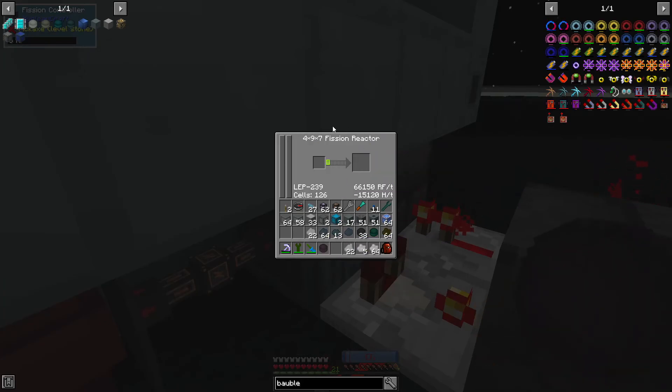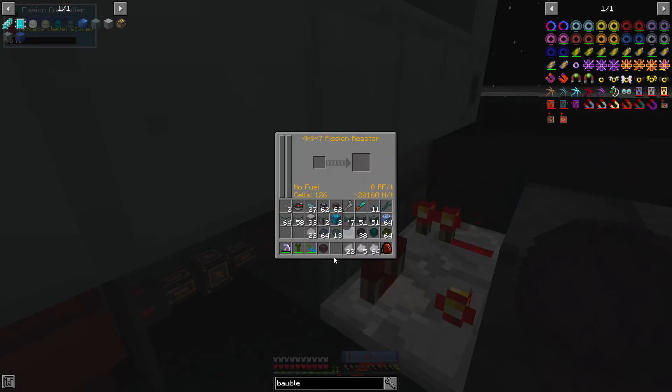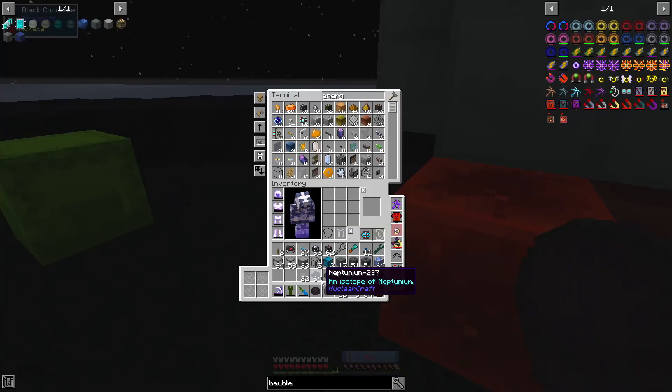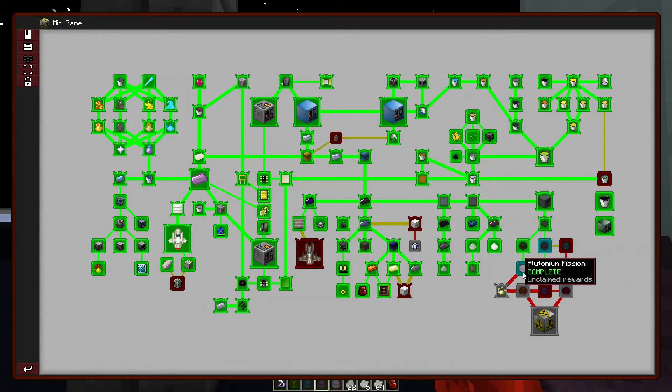We're going to run basically all of these fuel types through to get depleted versions. We're gonna get more americium, and a little bit of curium — or cerium, surium, who knows how to pronounce these things. We'll get all of these depleted guys and probably be able to craft some more versions very readily. Oh, quest complete — plutonium! That's what we're after.